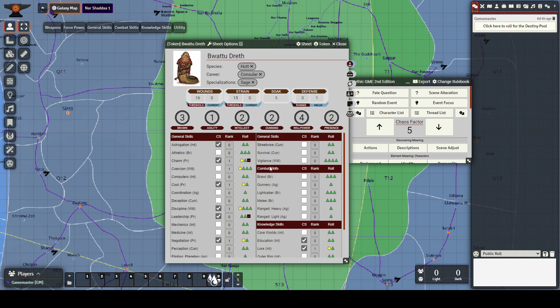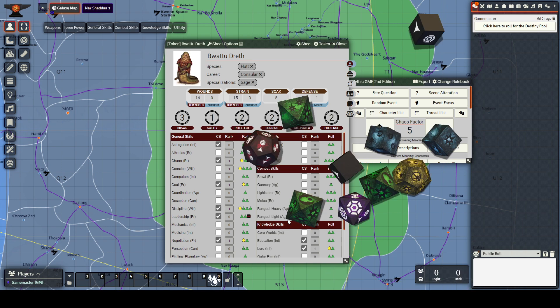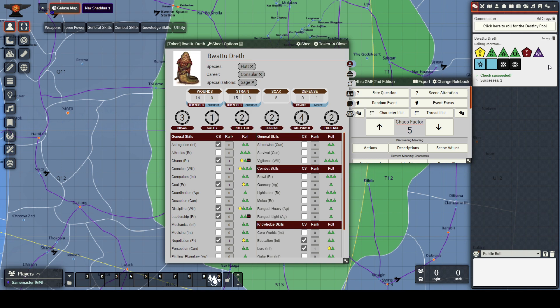Two purple dice set the difficulty, and you can upgrade that difficulty. Boosts are basically conditional bonuses — your weapon has an accuracy rating, or circumstance has made something easier. Setbacks are basically the opposite. Every die has an opposite other than the force die. After a roll, most symbols cancel each other out one-to-one. You can succeed and have something bad happen, or succeed and have something good happen.